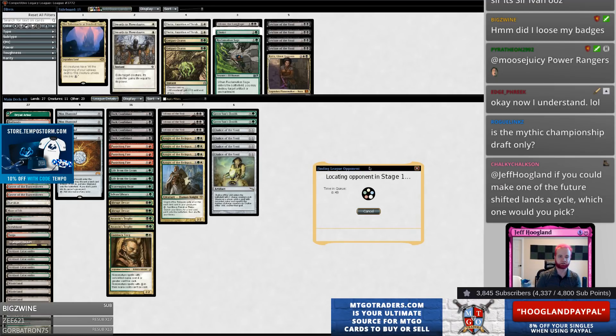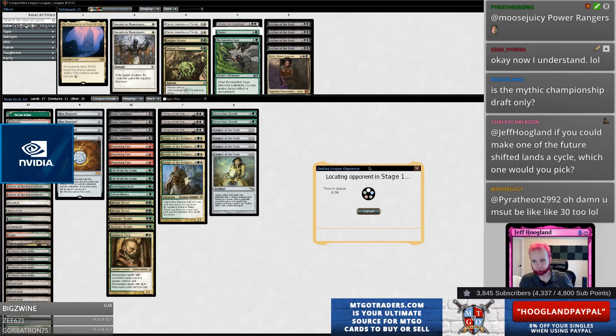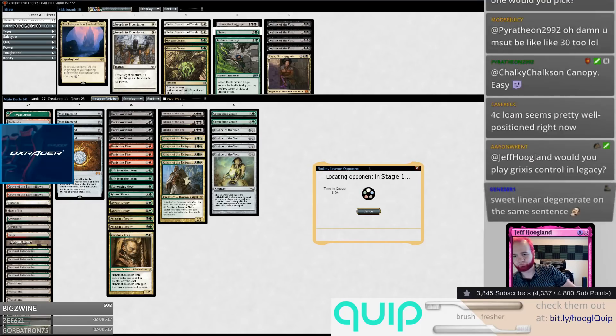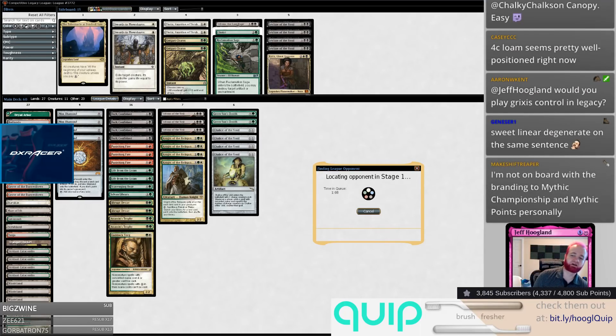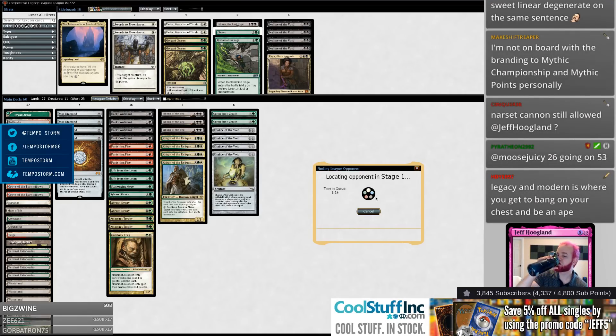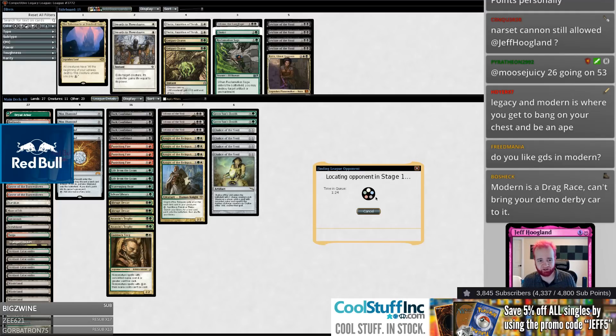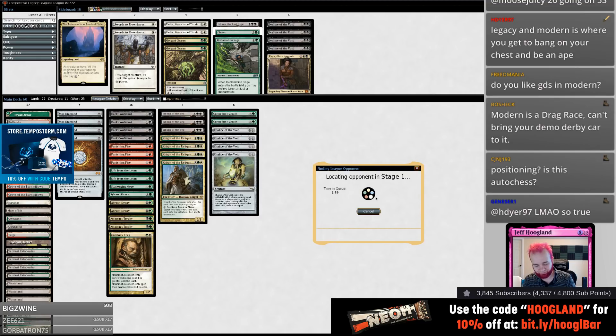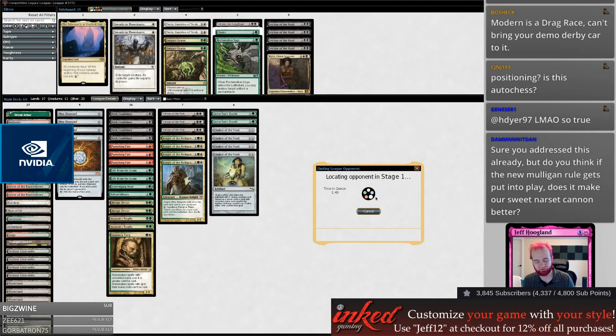The Mythic Championship is split format — draft and standard. Four Color Loam seems pretty well positioned right now. My favorite thing is timing out people who talk about positioning in these formats. If I want to grind out and play fair Magic with lots of decisions over a long game I'll play Standard. Positioning — is this Auto Chess? People like to talk about metagames because it makes them feel smart, but the metagames are like — we don't have data, you don't know what a metagame is.